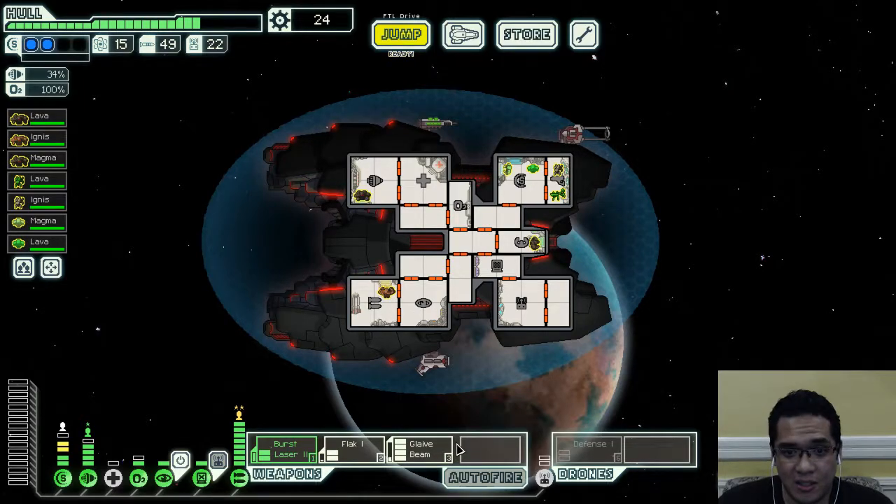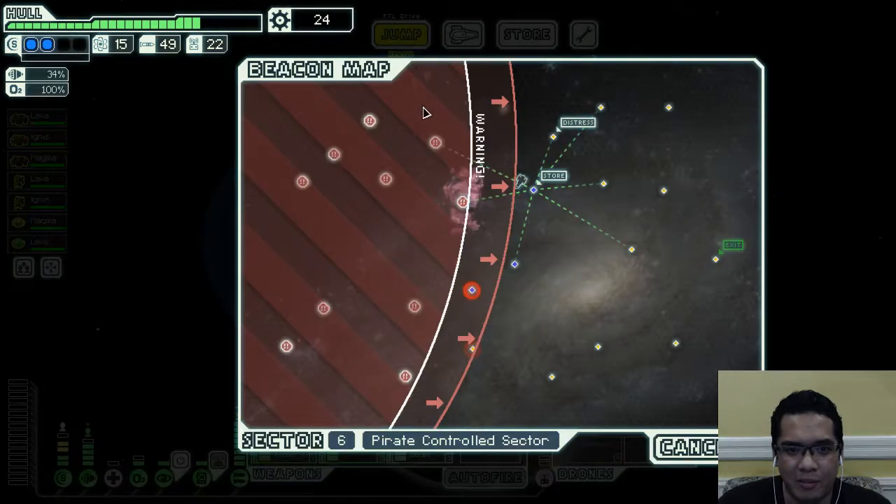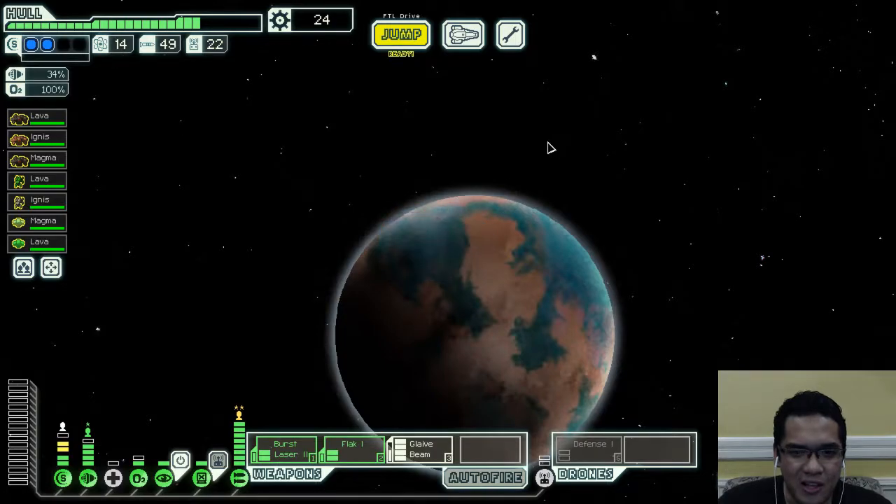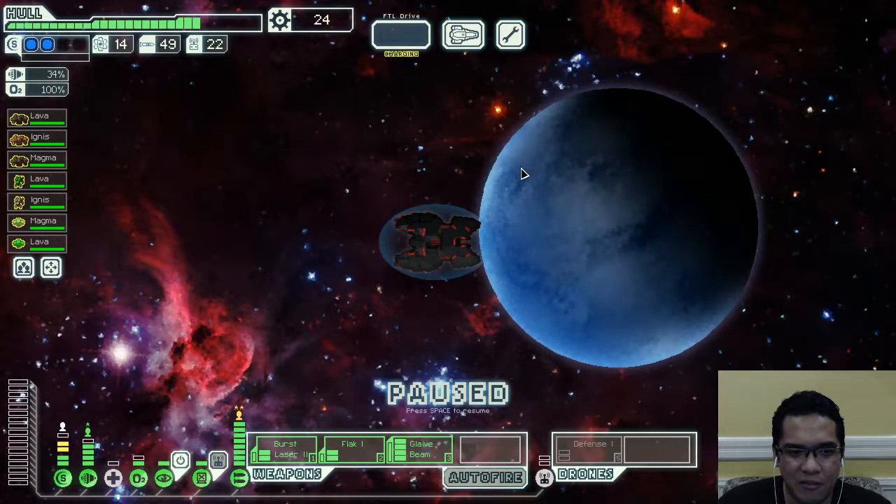Basically that's it. We now just have to upgrade our hacking system and we're good to go. Although we need to end the fight before something terrible happens, because we still have 2 layers of shields when we should have 3 by now.